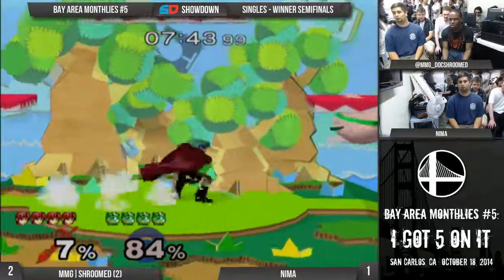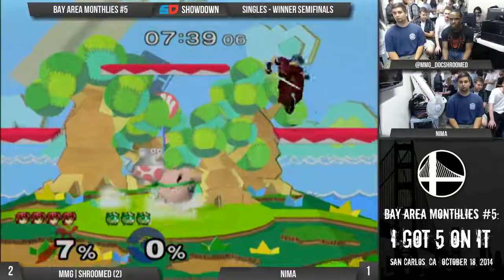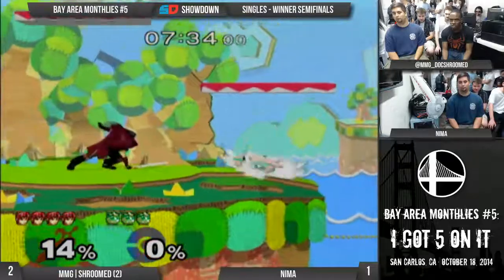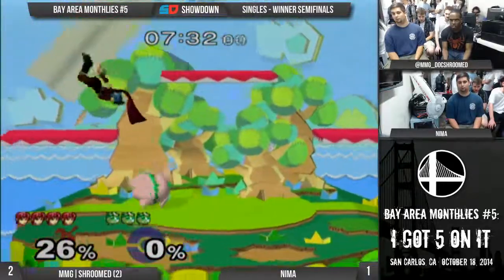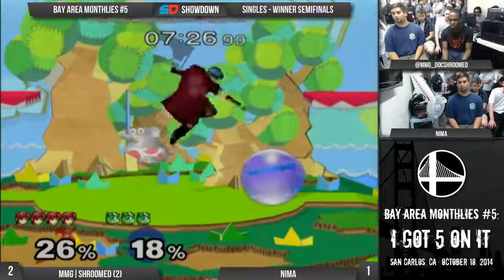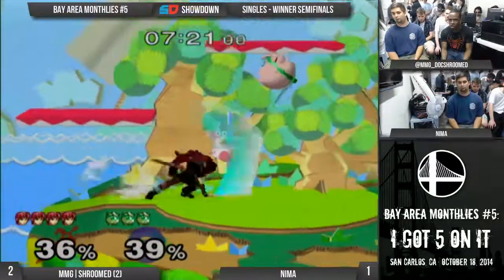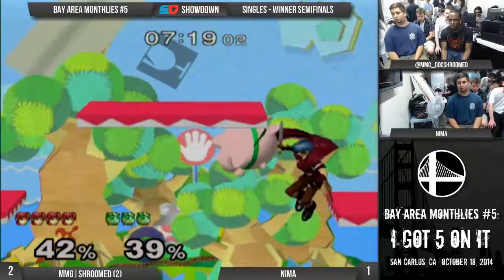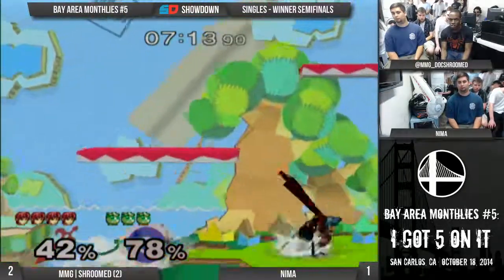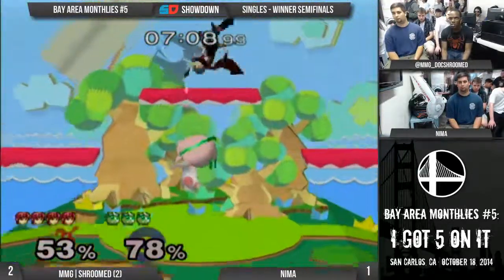I remember learning to play this game and playing against Dewan - I could never win on this stage because he just controlled it so well. It's so small and the sword hits so much. Yeah, if you hold down in a certain way, that forward smash should not hurt. Duan isn't punishing hard this game either - he's had a number of opportunities. The small stage is making it hard for Nima to get in. His sword takes up much more of the stage.